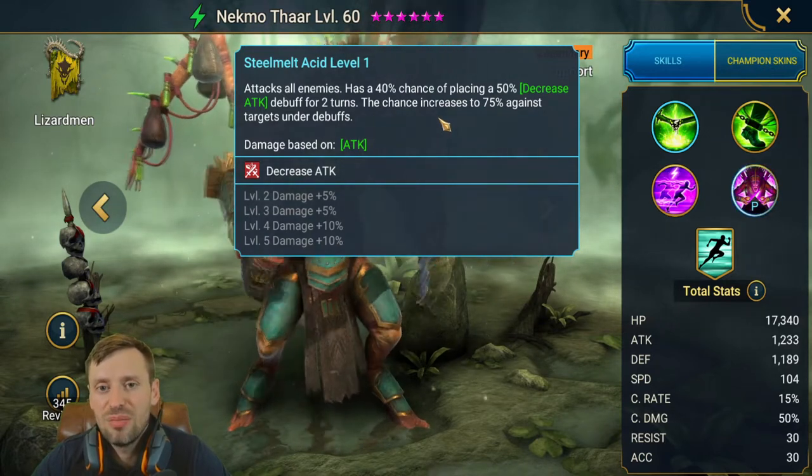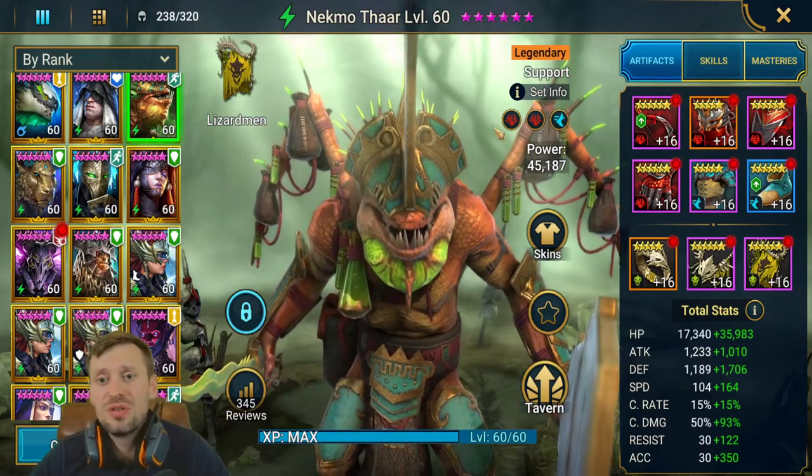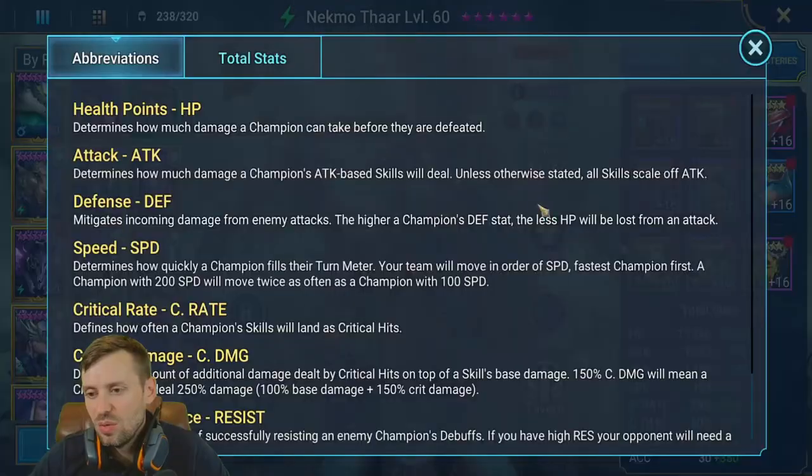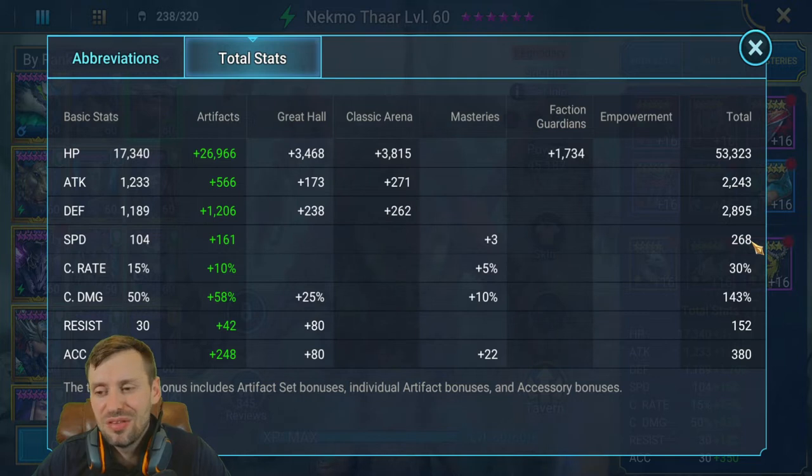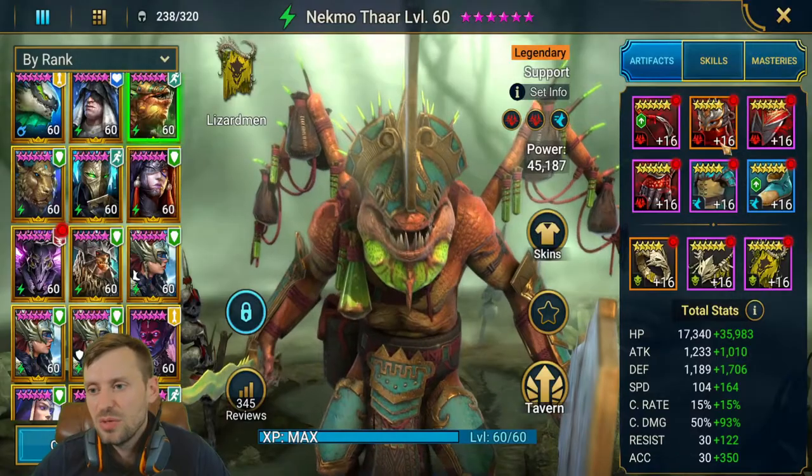This is my Necmo — running double perception and speed sets, so we want a decent amount of speed on him. We've got 268 speed; I could push that higher — haven't glyphed him up yet. I could probably get him to about 290 with speed glyphs. The faster he is, the faster your team is and the slower the Hydra heads will be. We've got 53K HP, 2.8K defense, and 380 accuracy — we want a decent amount of accuracy on him.